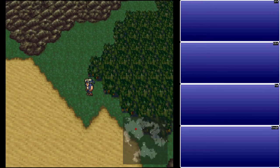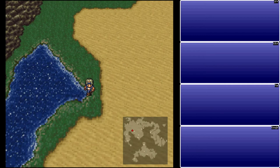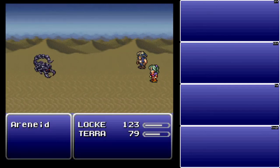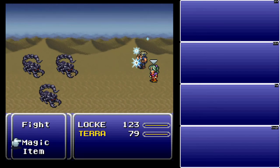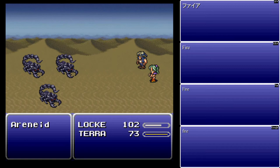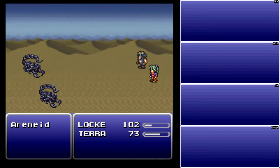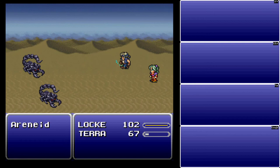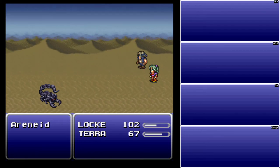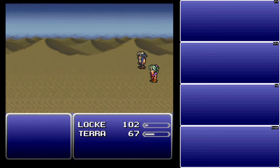Now, I know I've overloaded you with information in the first few episodes of this Let's Play — it will eventually balance out. There are some slightly more interesting enemies in here. Fire will not one-shot these guys, but they will die from a second one. Unfortunately, because I have Terra in the back row, she doesn't quite have enough damage, so I'll have to take a secondary attack. The half damage from the back row really isn't helping. Normal attacks just really kind of suck in this game.